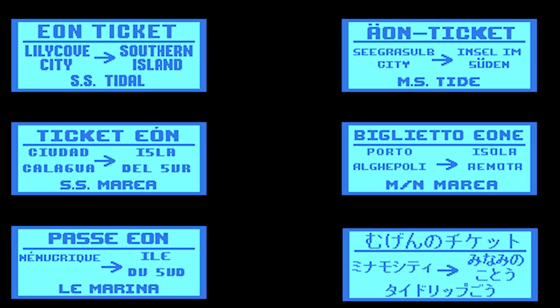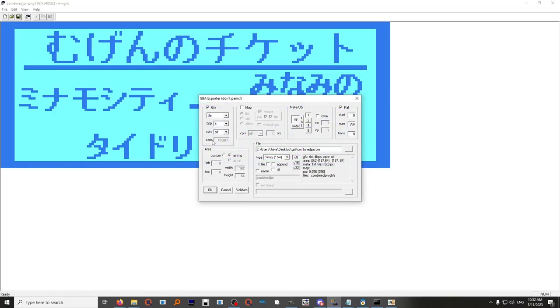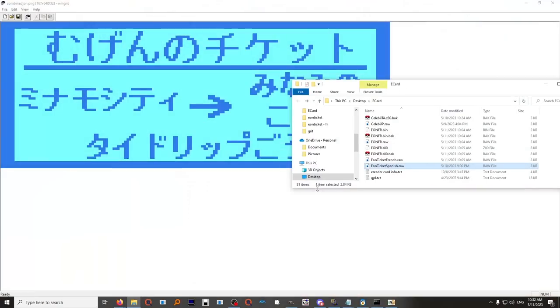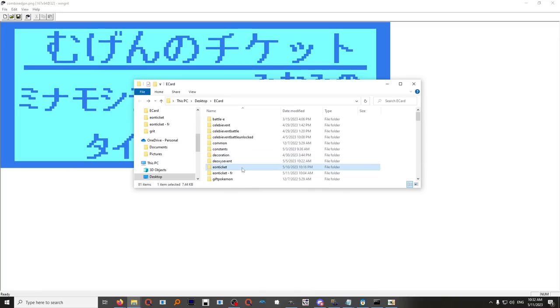I think these all turned out great — they look as close to the real event as I think I'm going to be able to do with my limited artistic skills, not that this was a super challenging artistic thing. After I'm done with them in GIMP, I have to put them into a special program called Grit, which converts them to 4BPP and to the palette file I need to include in the Eon ticket. This is a huge pain as the files are a little too big in terms of file size, but I made it work.